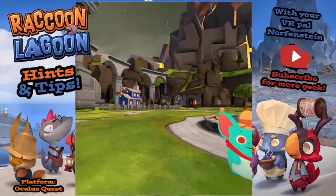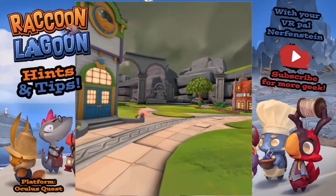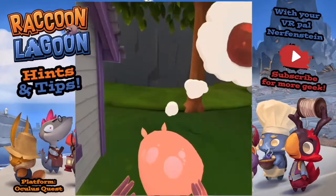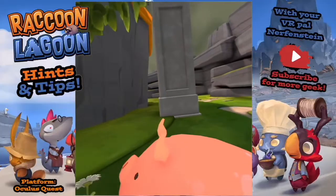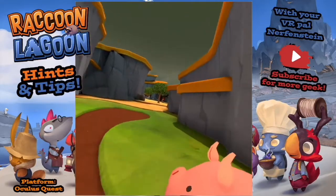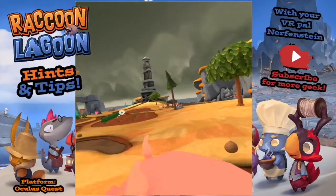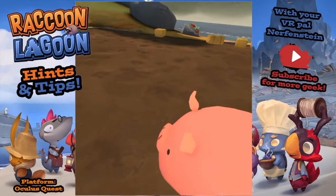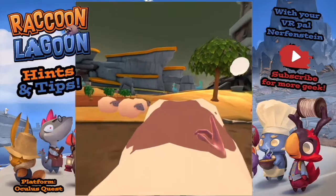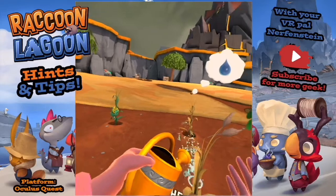Later in the game there's an artist who does portraits of animals. I've found it easier to just carry whatever animal it is to her, because trying to lure something all the way through the mines is nightmare fuel. I assume you could probably do this with your chickens and things as well.